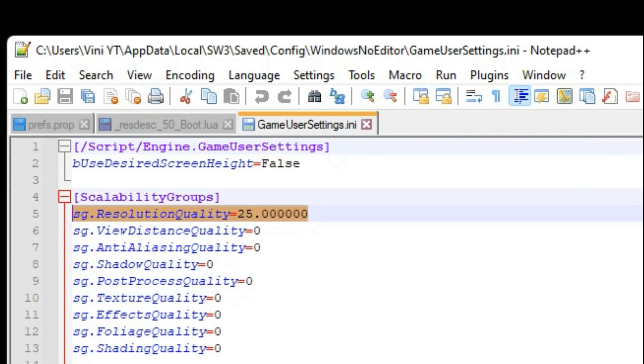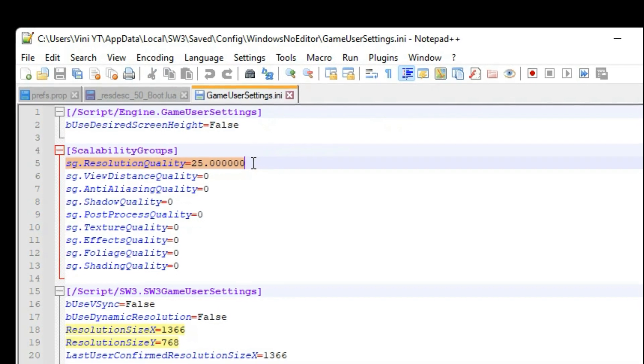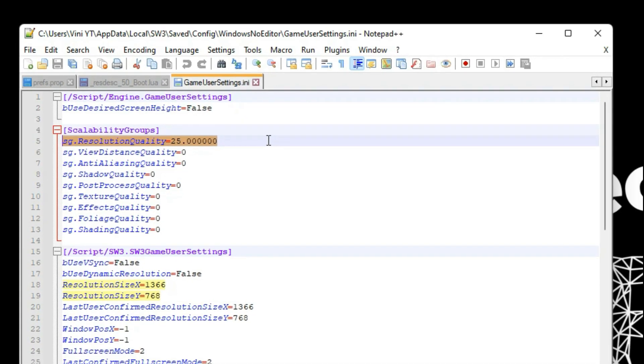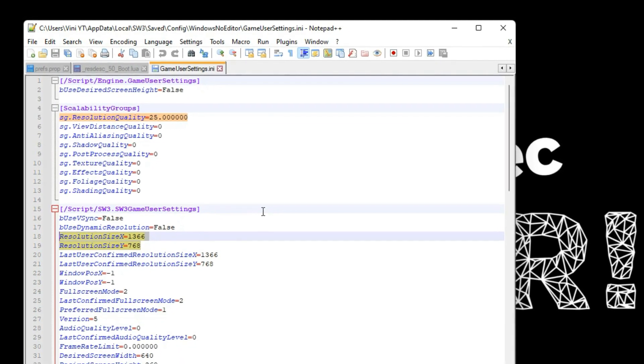The game's configuration file is located at a specific location, and you'll need to open the file called GameUserSettings. Unfortunately, inside this file there's little you can do aside from adjusting the resolution. It's disappointing that the game restricts many configuration variables.